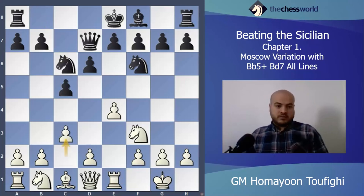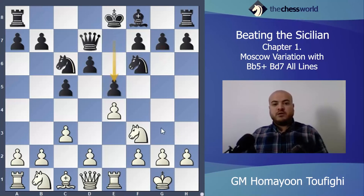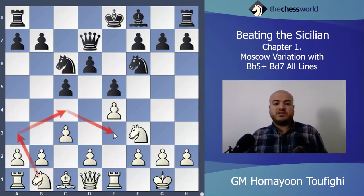Here is a very important moment because black has three options: e6, e5, and g6. After e5, the d5 square becomes very weak — it's a very good outpost for white. The plan is to put the knight on d5, maybe routing it via a3 to c4 then e3 to d5. That's the best idea for white.